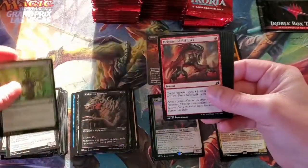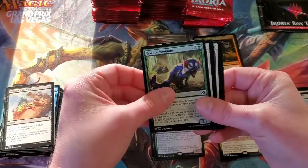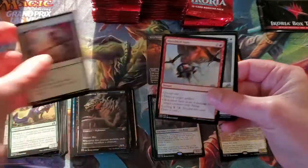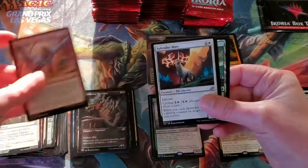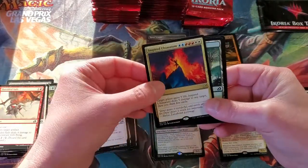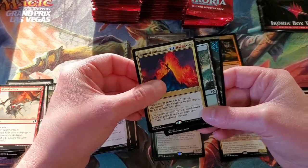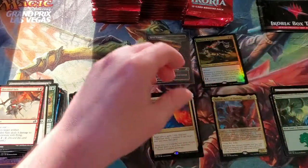We got Wilt, Titan Reflexes, Aegis Turtle, Unexpected Fangs, Light of Hope, Shredsails, Sanctuary Lockdown, Splendermare. And then — oh, I missed one — Inspired Ultimatum: target player gains 5 life, deals 5 damage to any target, then you draw 5 cards. Not a bad Ultimatum, if I do say so myself.